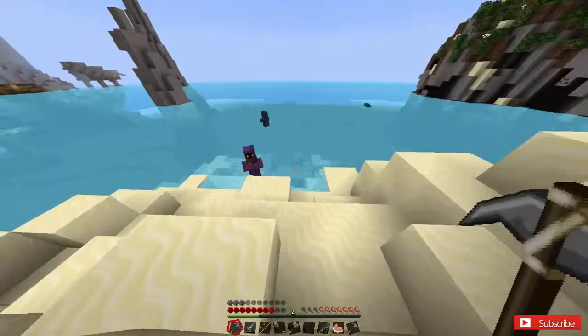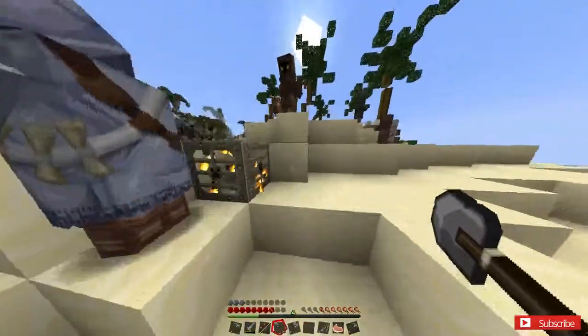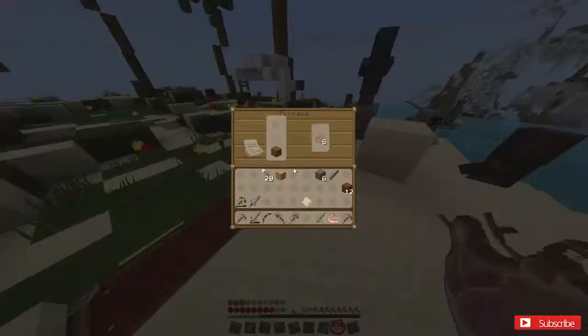I'm gonna get the iron sword — it has Knockback 3 and Fire Aspect 1, that's good. Keep the purple one but we need to protect it. Let's head across. It's daytime, we're fine right now. If we make it to the tower and back by nighttime we'll be fine. Your food is cooked over here.